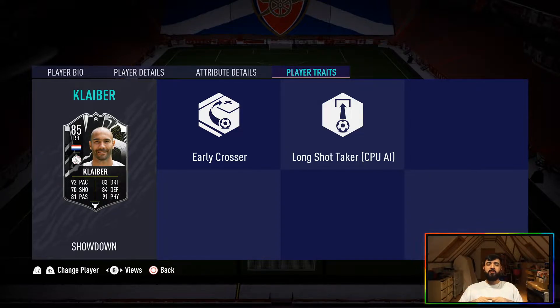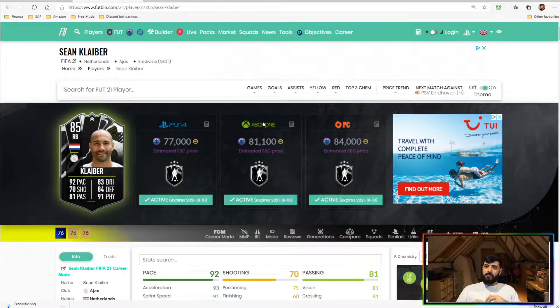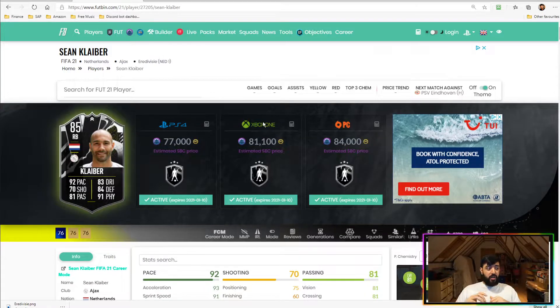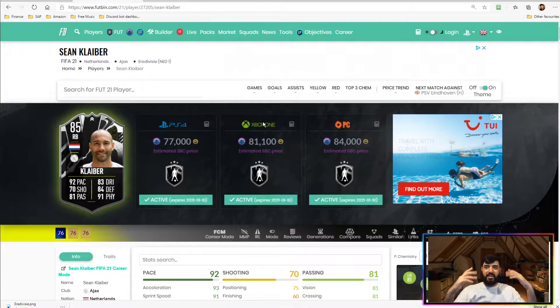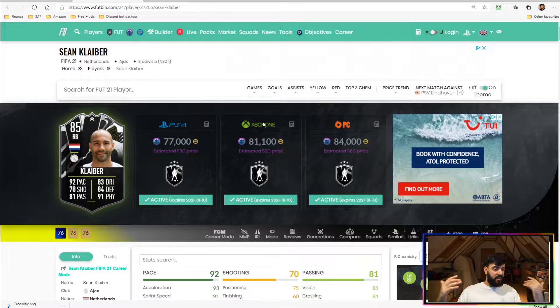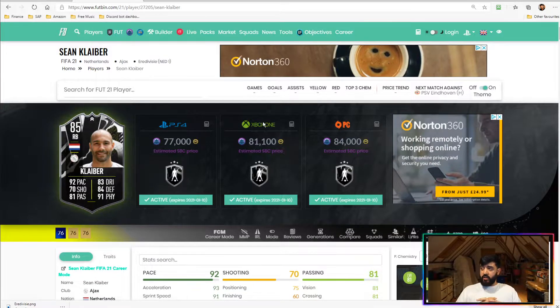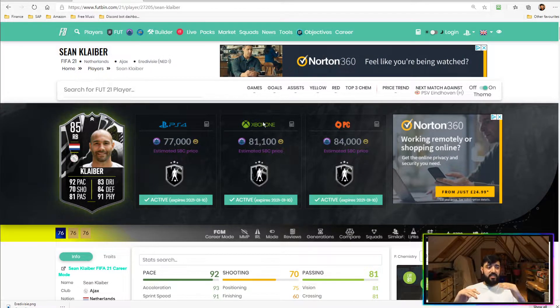Now let's get into some of the SBC requirements. The SBC cost is 77k on PS4 and 81k on Xbox. When I was putting this together it was 75k on both platforms. You can see a little bit of a peak and trough in terms of people wanting to do this card — it will start to peak as people realize how good Kleiber is, so it's going to go up. Get this done quickly; if you lock this card in now you could save yourself maybe 10 to 15k. Overall, not expensive for a card of this quality — I would 100% recommend doing it.